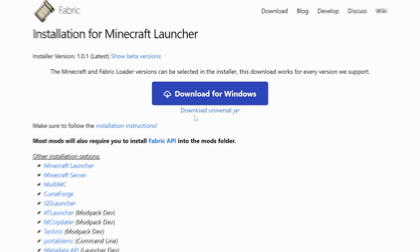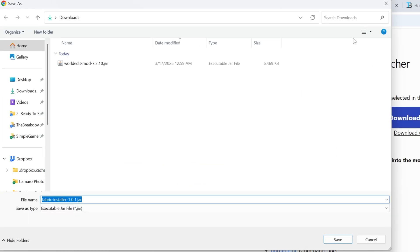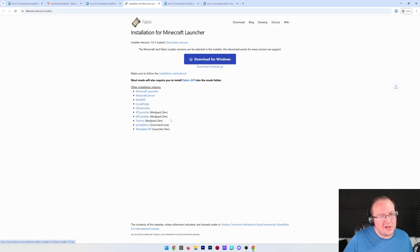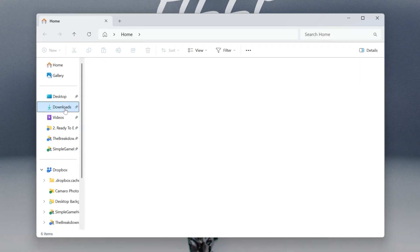We can go ahead and click Download Fabric to go to Fabric's official download page. On this page, click on the Download Universal Jar link. The reason we're using that is because it's going to allow you to get more Minecraft mods in the future more easily. Once you click that, you'll be prompted to keep or save it — 100% safe to do that. Let's minimize our browser and move the files we downloaded to our desktop.